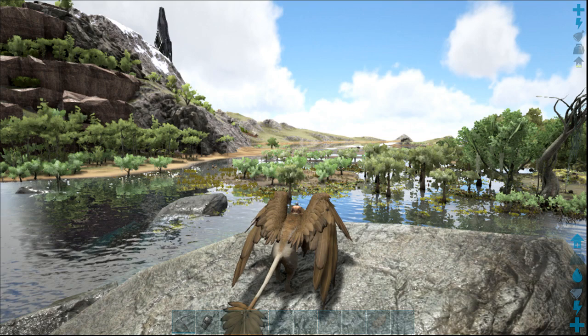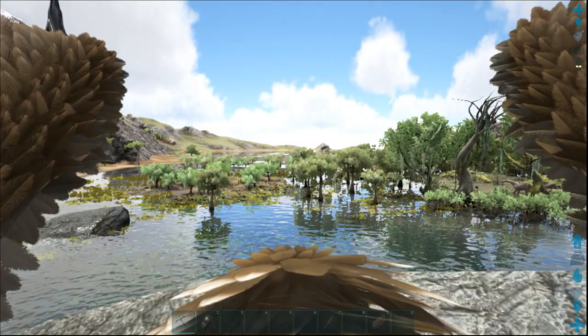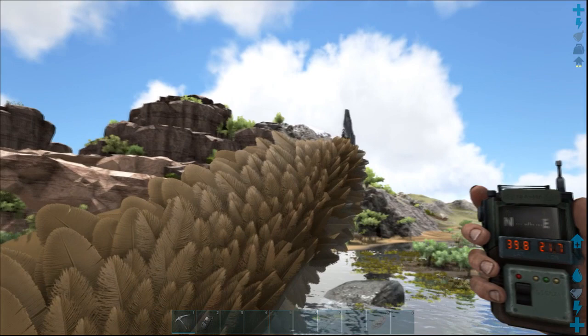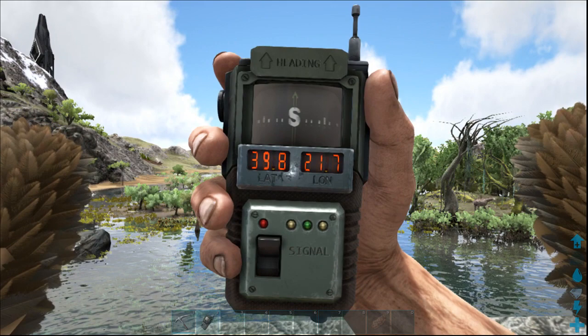There are a couple of places — two areas — where you can find Achatinas. One of them is a little hard to find, the other one is very easy to find. I'm going to show you the first area which is easy to find, and that would be the swamp area which is north of the Blue Obelisk around coordinates 39 and 21. You can't really miss it — it's pretty much the only swamp area in Ragnarok.